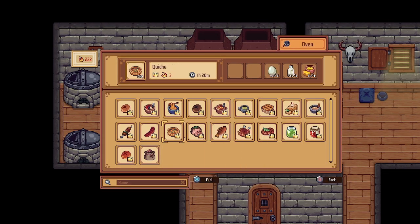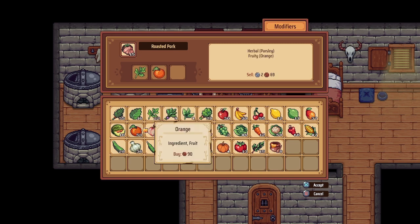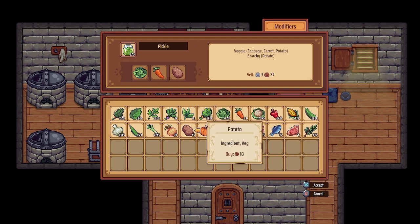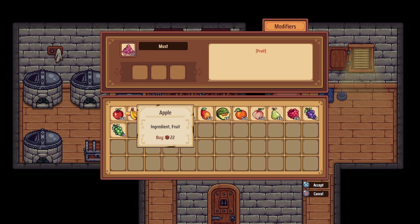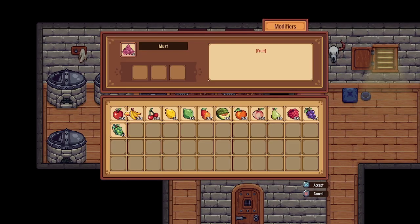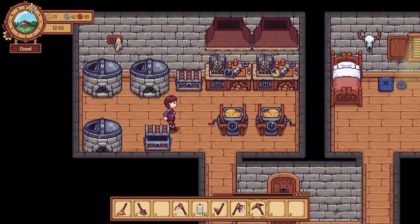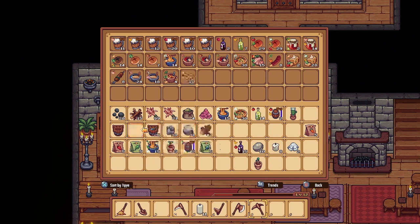Let's see if we can make any more cheesy dishes. Got lots of quiche. Let's make some roasted pork. Oh, we have no pickles - let's get some pickles. This is made with a fruit, interesting. Anything else we can put away in here? Not really. Let's go put some of the dishes in the fridge.